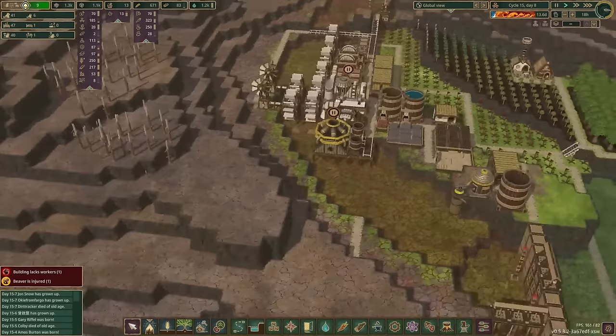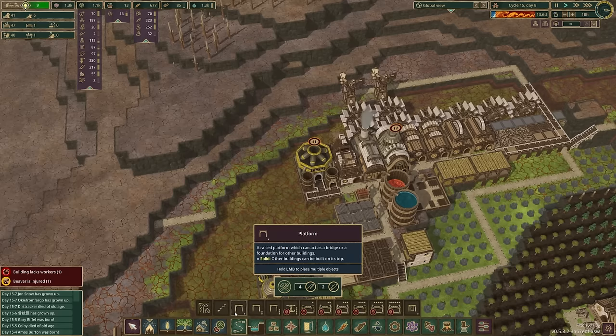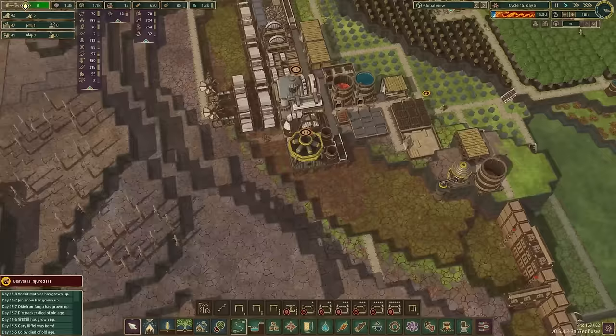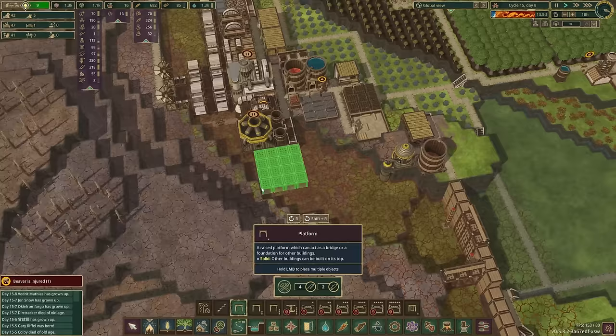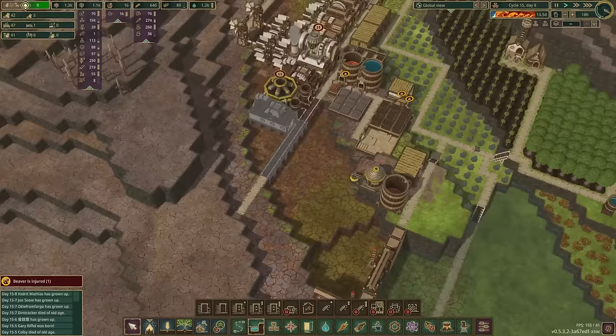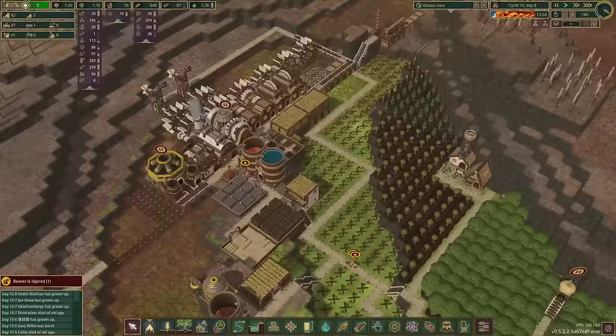In terms of getting everything else situated the way we want to, we definitely have to have more explosives. We're going to take advantage of all of our fun stuff here. I'm going to go ahead and just extend this all the way this way, connect this path, and put another explosives factory right here — make a little sandwich. Because we need to be making more explosives. We have plenty of bad water. We have a source right here, a temporary source while this is all nasty stuff, and a permanent one over here.